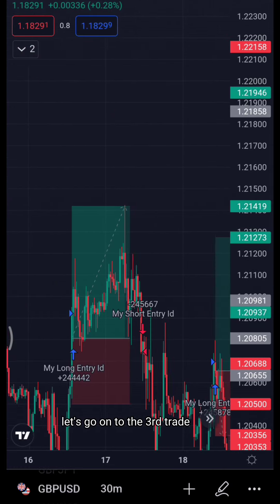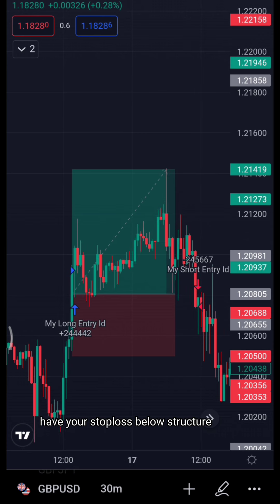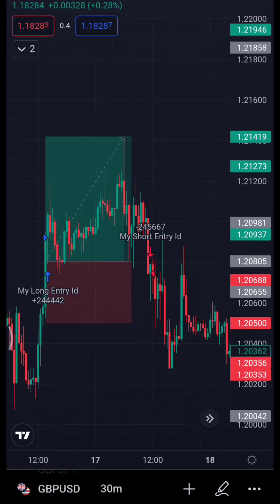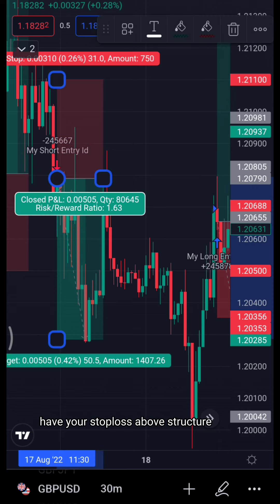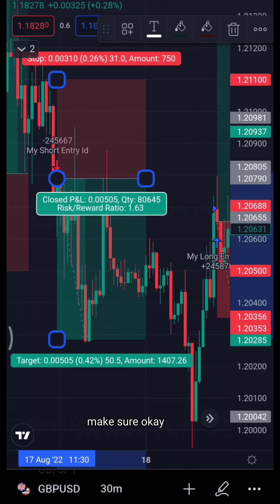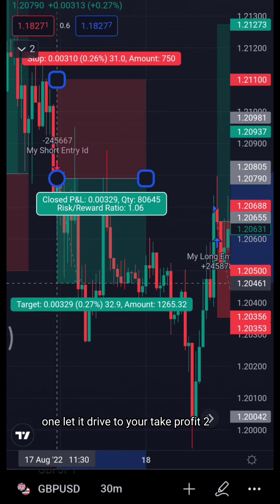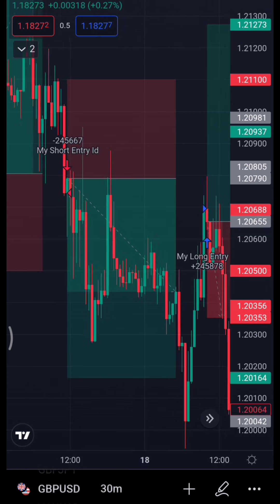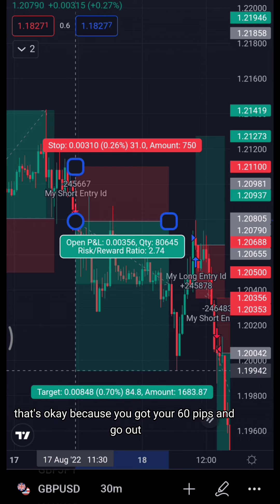On the third trade, we didn't manage to get to 90 pips, but it hit the take profit two zone. This was a long entry — have your stop loss below structure, enter, get your 60 pips, and get out. Easy strategy. Then we have a short entry: stop loss above structure. It reached 30 pips for take profit one, then drove to take profit two at 60 pips. It didn't reach 90 pips, but 60 pips was enough.